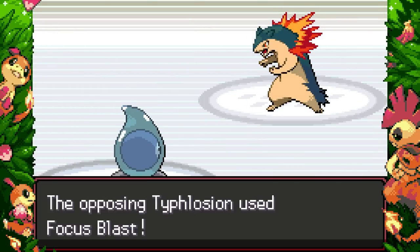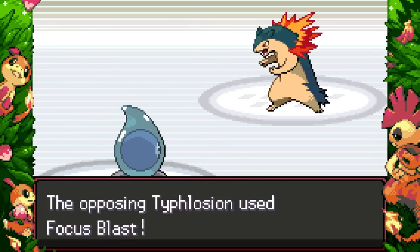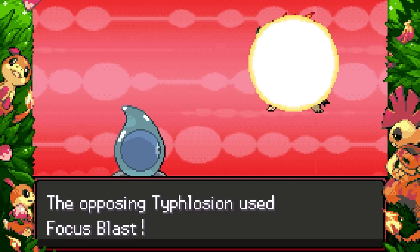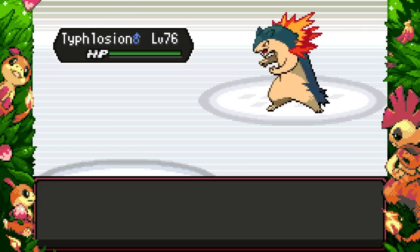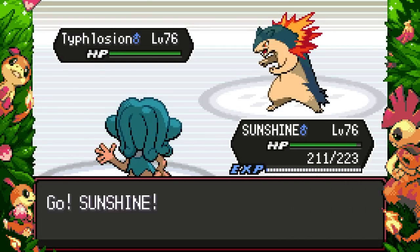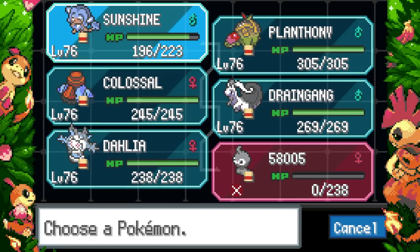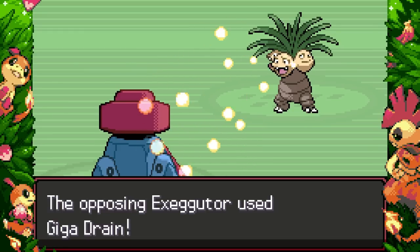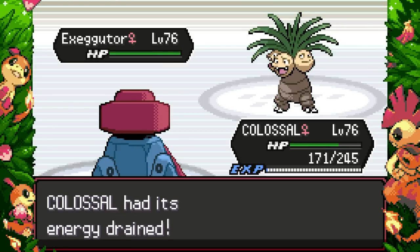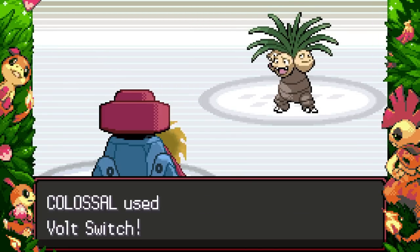Next up: Typhlosion with priority Fire moves — but it's in the rain. Oh, Focus Blast! We can take that; it's not STAB. We miss... but I can't miss a Hydro Pump either. Castform, you're a temperamental bastard. That's fine — we send in Sunshine and just hit Surf. Bye! Exeggutor comes in to make use of the sun. I'm going to Colossal, take a Giga Drain like a champ — that did not much.